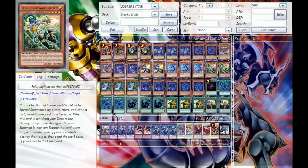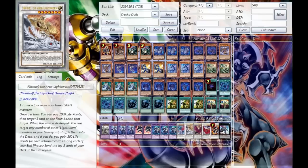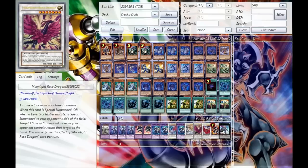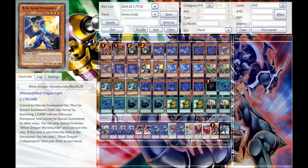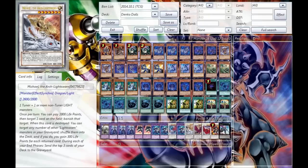Next we go for the Double Felis Lightsworn Archer. This is a combo card together with a Mathematician to go into things like Moonlight Rose Dragon, Black Rose Dragon, and possibly Michael — depending on whether you have access to summon him in this deck. You can potentially go into Michael if you want to.